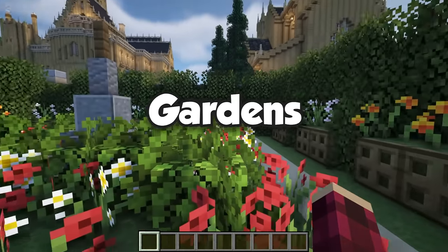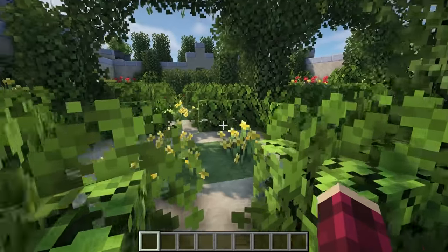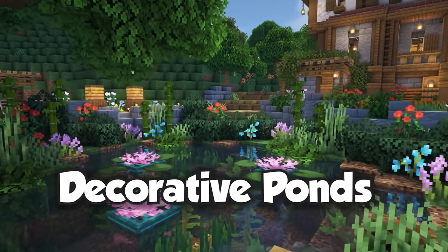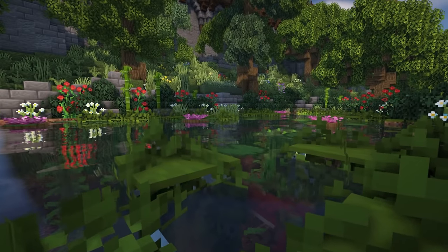Like any town, the villagers need a space to relax and chill out, so why not fill out some of these empty spaces with some small gardens? Add a few seating areas so that your villagers have somewhere to sit — I'm sure this will keep them quiet for a bit.